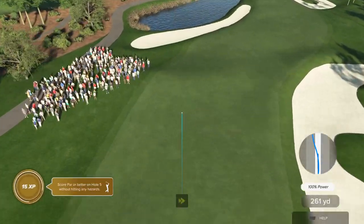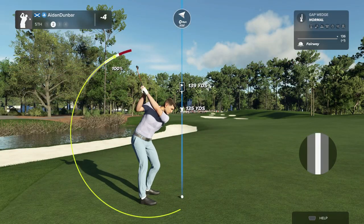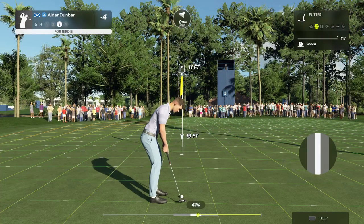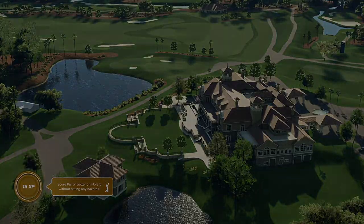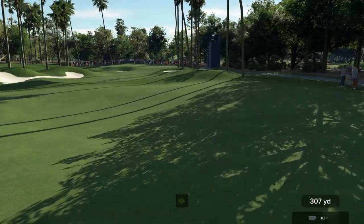Ready to go here on the fifth hole. Nicely played. That's another green in regulation. Five under if you sink this putt. And this next putt for par — looks like a par four for this one. This looks like it'll be in the fairway.